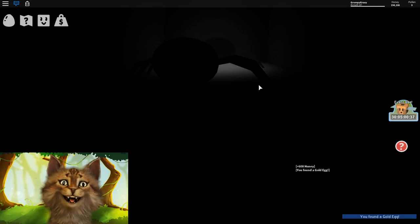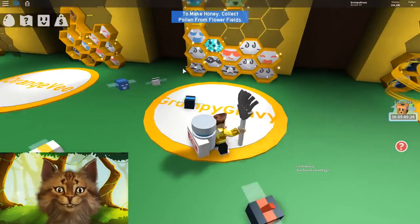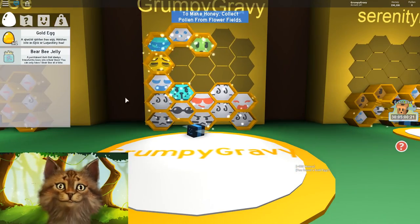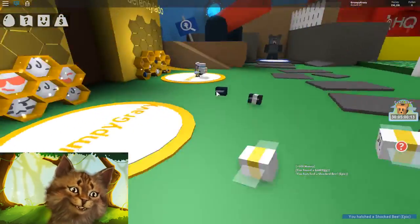If we can't do it with this — oh yes, we got it! We got the golden egg! Oh my god, finally! I'm invisible again, I can't see myself, but we finally did it. We got the golden egg — that's how you get a free golden egg! We got a shocked bee!